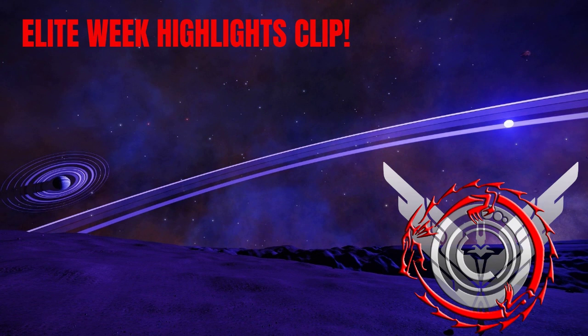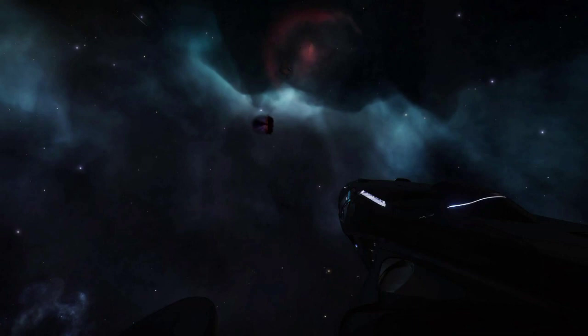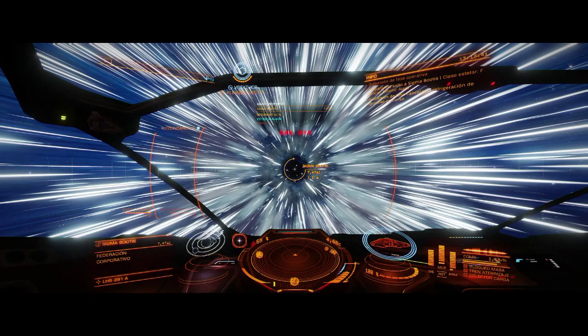Our first interview is with Commander Aaron Star of the Elite Pilot Guide. This is a 104-page guide — the link to it is in the show notes to the PDF.